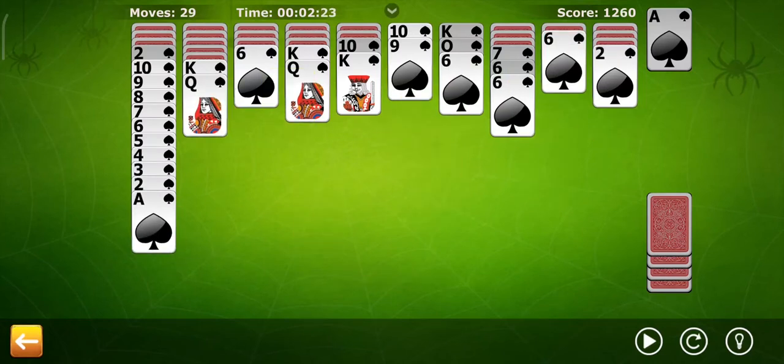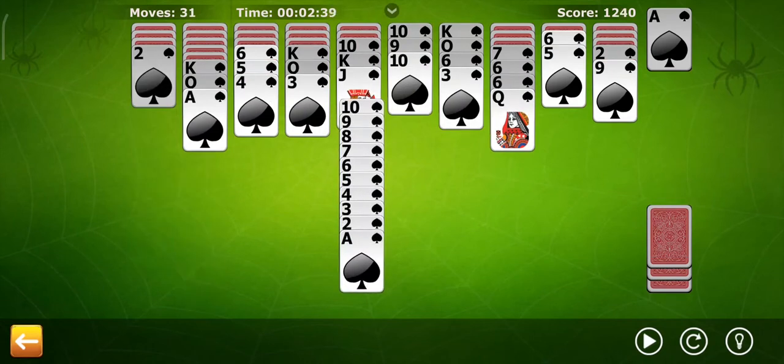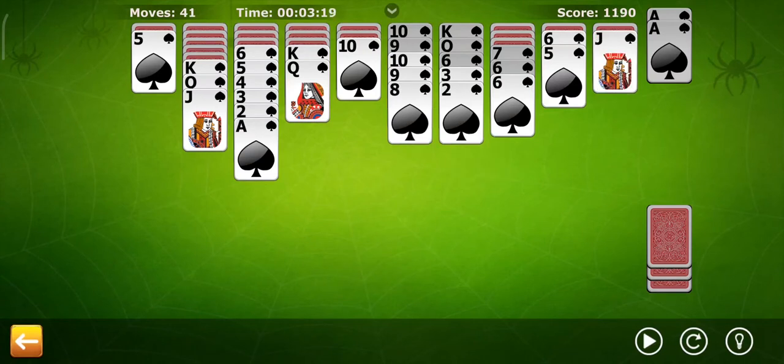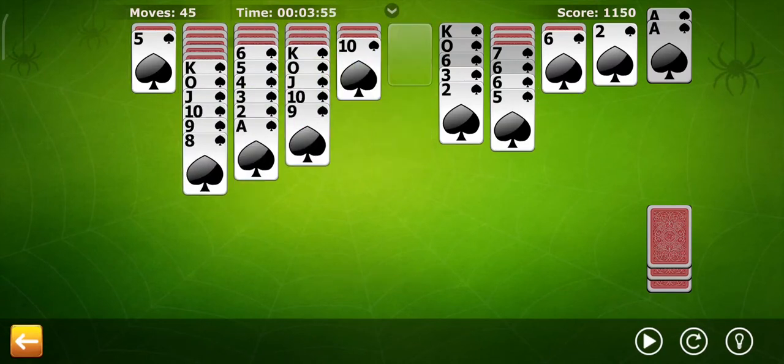The main purpose of the game is to remove all cards from the table, assembling them in the tableau before removing them. Initially, 54 cards are dealt to the tableau in 10 piles, face down except for the top cards. The tableau piles build down by rank, and suited sequences can be moved together. The 50 remaining cards can be dealt to the tableau 10 at a time when none of the piles are empty.